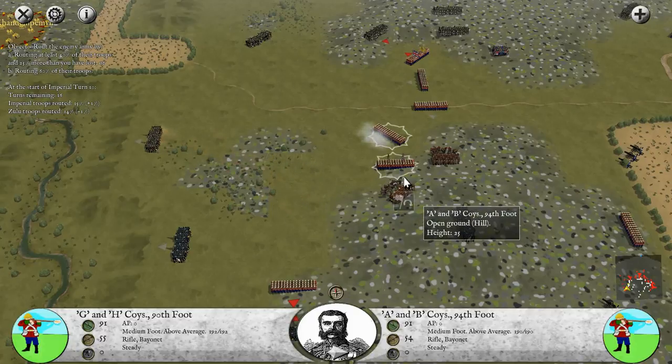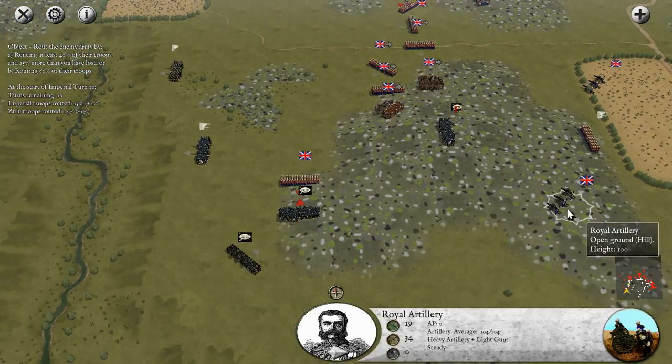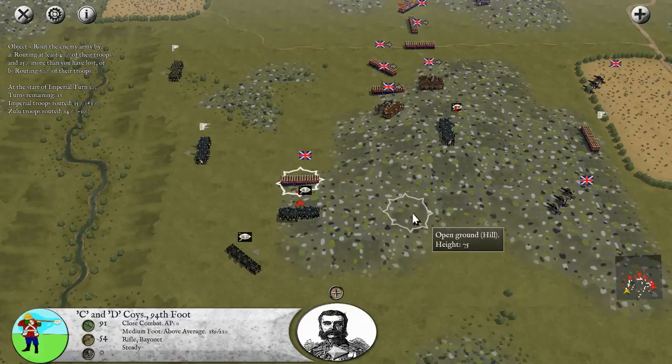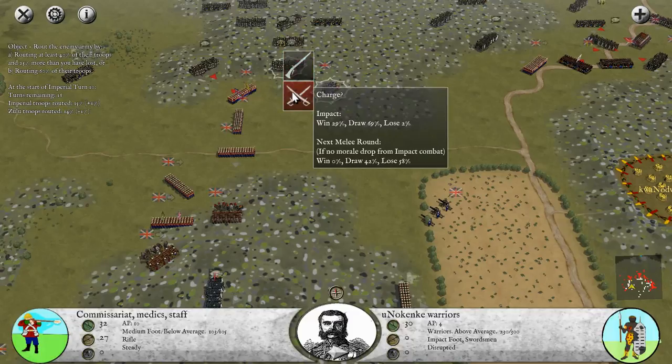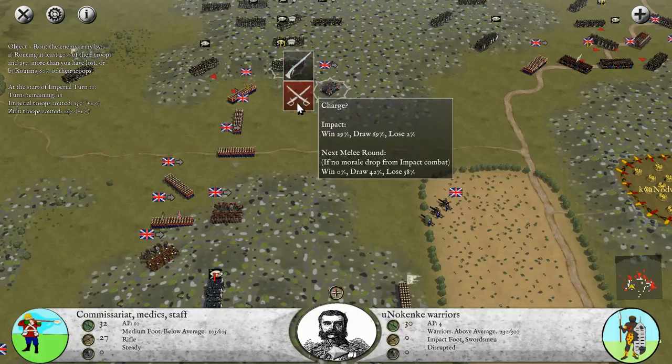The Udloko warriors are broken and out of here - hopefully not returning. For the rest of the enemy, we've already done a lot of damage in the last let's play - you should watch that to get context of what's going on. Right now we're deciding whether to fight to the very end or to keep firing and hold our lines.